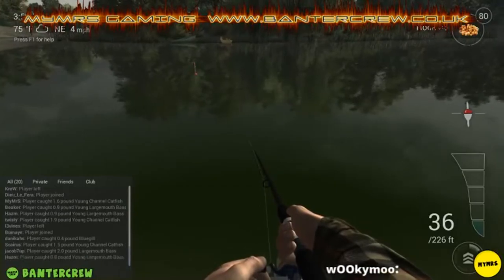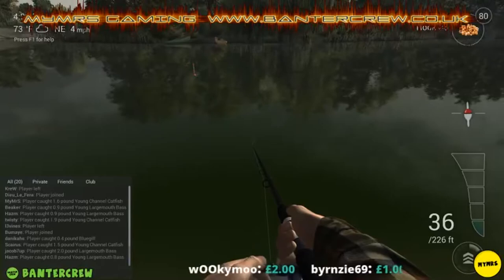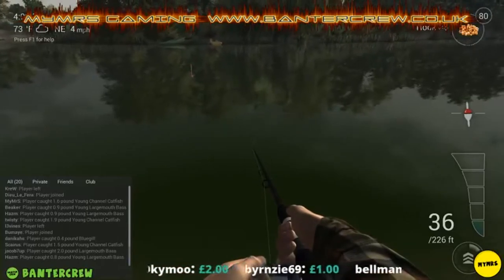A good technique for striking is to press both mouse buttons at once — not only will you lift your rod up to set the hook, you'll also be bringing in the tension of your line at the same time.